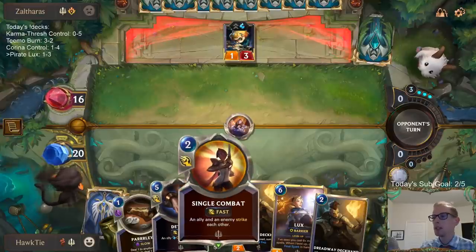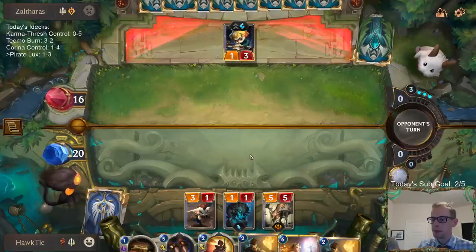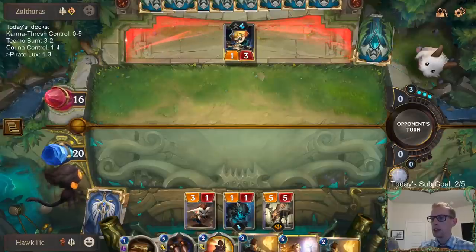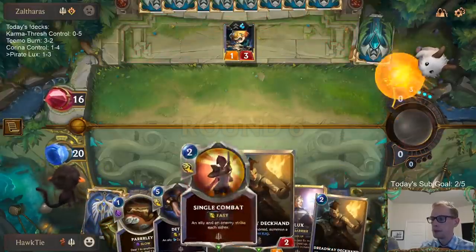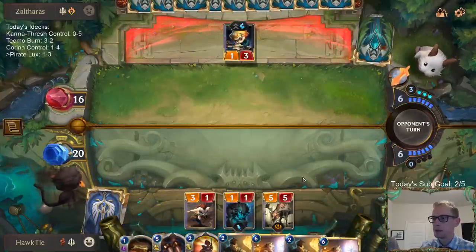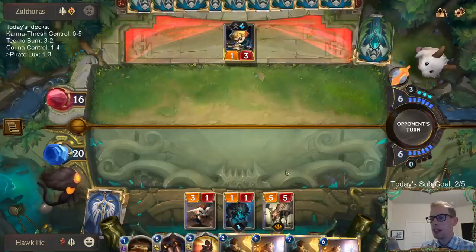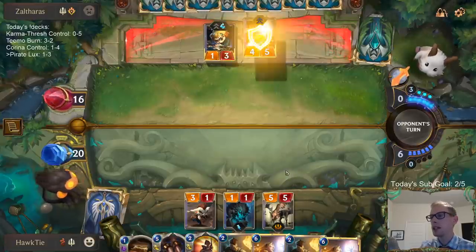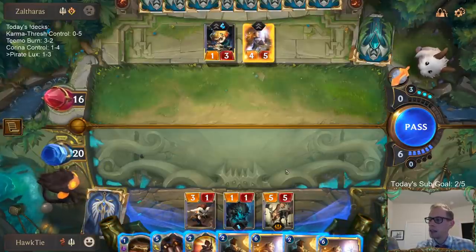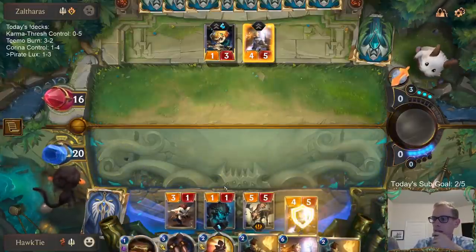Obviously I want to get rid of Heimerdinger as early as possible, but Single Combat just isn't reliable. Neither is Detain on something like a 3/1 or 1/1. The upside is Unyielding Powder Keg — yes, that is true. There is definitely some upside, but I'm just not convinced it outweighs the downside a card like that would have.